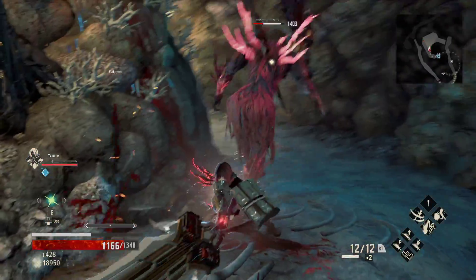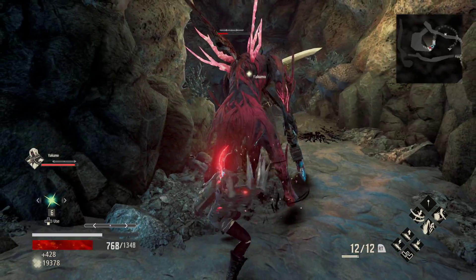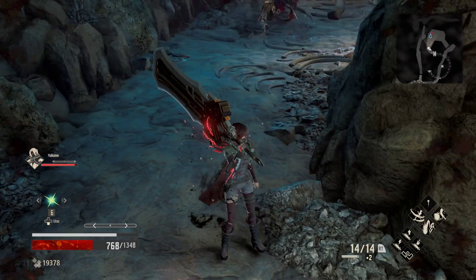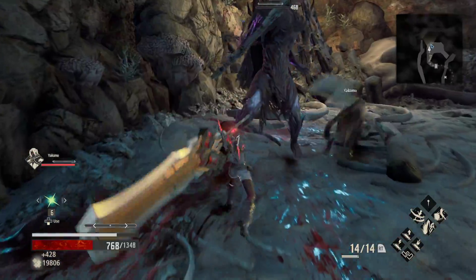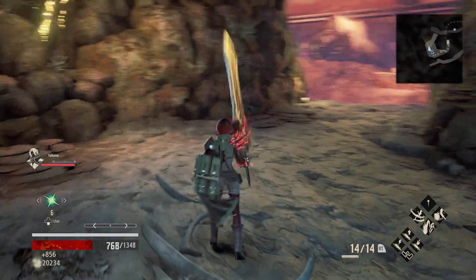The big reds can be kind of tricky. As you can see, we can't even poise break them with our ability. The purple guys aren't bad though. I mean, they seem really intimidating at first, but these are essentially the equivalent of the Preying Mantis monsters for this zone.